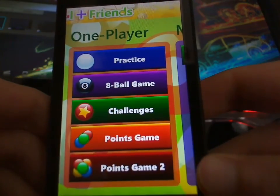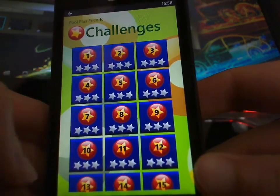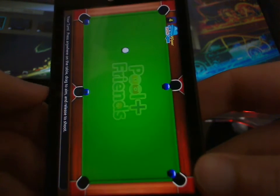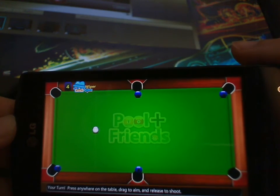We'll pop out of eight ball mode and switch to Challengers. As I said, this is basically just trick shots. It gives you a specific instruction — in this case, pop these four balls in four turns. I won't actually show you this happening, as it's fairly straightforward.